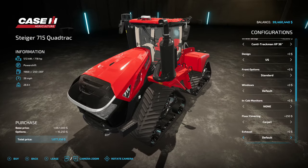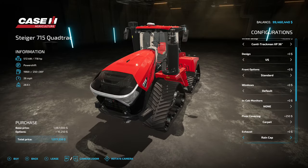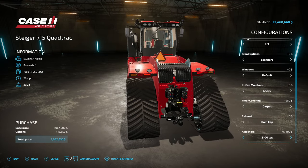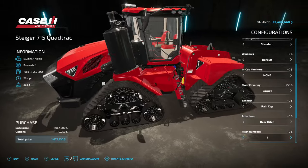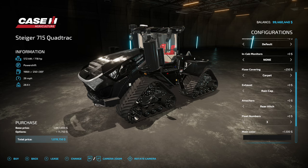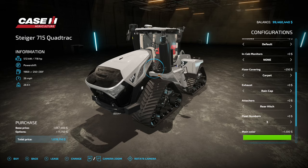Exhaust options are default and a rain cap — I actually like the rain cap better, I know it's not the US style but I like it. On the rear hitch we have regular rear hitch, rear weight bracket, 3100 pounds, 4500 pounds, and quick hitch. Fleet numbers are around towards the front, and they do match the setup, so we've got three for Dale as always.